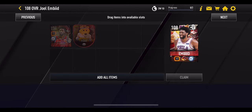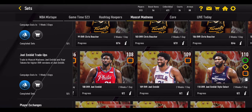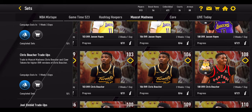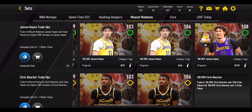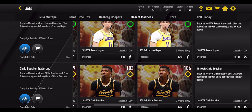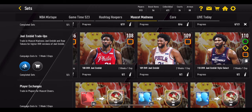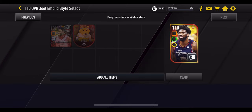You get four raw tokens from the milestones, but you need six total to get Embiid all the way to 110 overall. The extra two come from completing the other two master sets: trading in the 106 overall Boucher plus 120 claw tokens gives you the 108 overall and one raw token, and it's exactly the same for Jackson Hayes. So trading in both masters gives you two extra raw tokens, which combined with the four from milestones gets you all the way from a 93 overall Embiid to 110 overall.